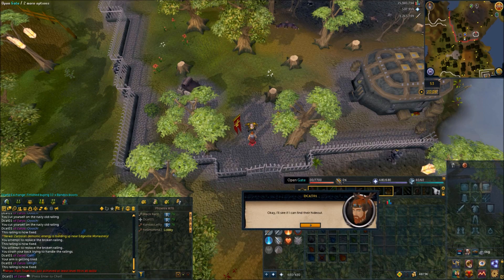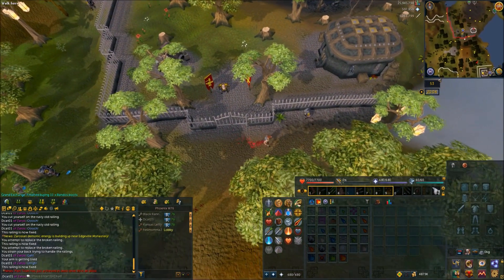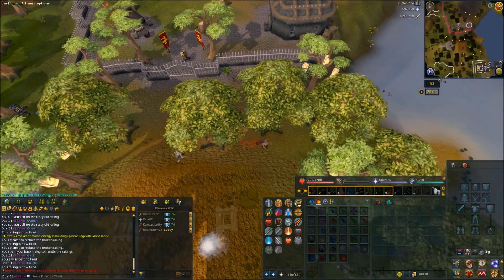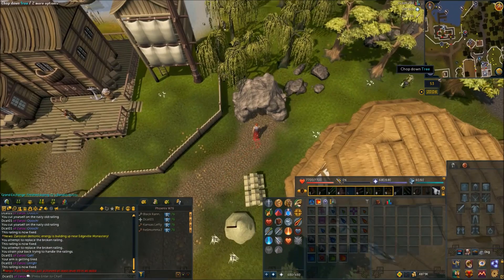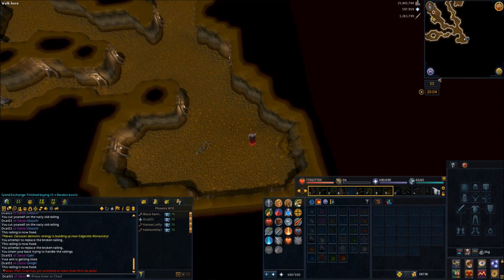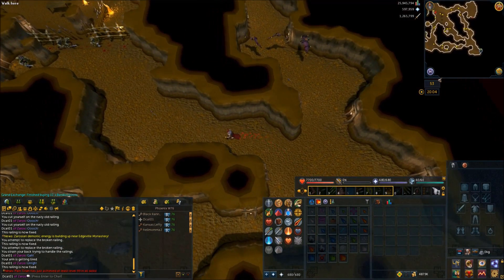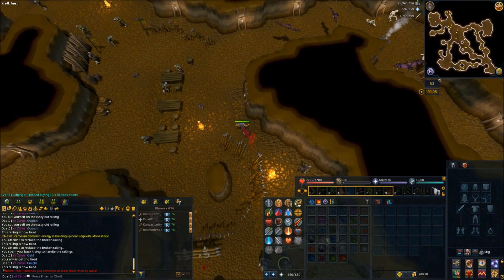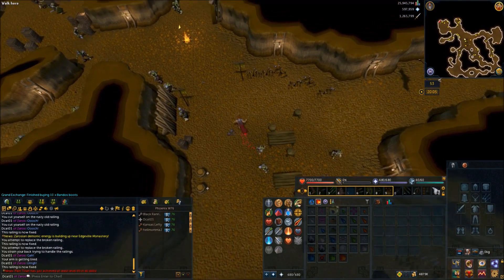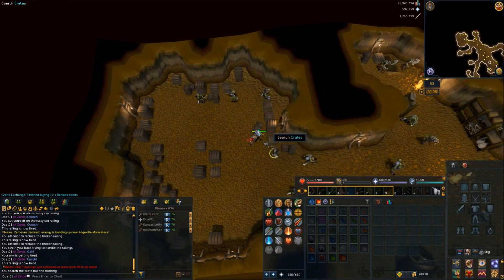Run through the gates again and run to the cave just to the east of the Fishing Guild. You can follow my path on the screen right now if you're unsure of where this is. Follow this tunnel to the very end — the furthest northwestern room — and search the crates until you find a dwarf hiding in one of them. If you are attacked by a goblin, you will have to either kill it or get it stuck on one of the barrels, otherwise you would not be able to finish the conversation with the dwarf.